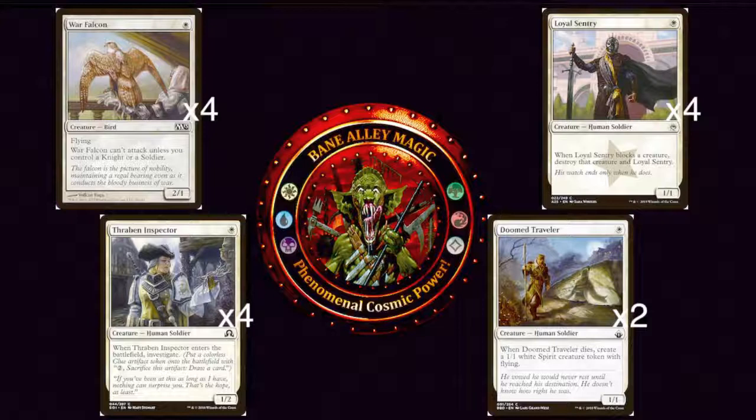Next we have Doomed Traveler — one white for a 1/1 Human Soldier. When Doomed Traveler dies, create a 1/1 white Spirit creature token with flying. So it's a creature that replaces itself when it dies. We also have a card in this deck that lets us populate, so maybe we can get more Spirit creature tokens with flying. Just having a 1/1 flyer is really important for blocking a lot of creatures — chump blocking Delver of Secrets, for example. Also just a Soldier.